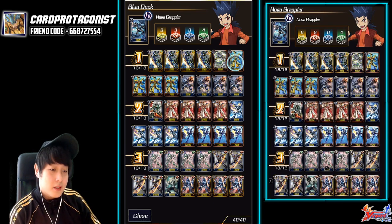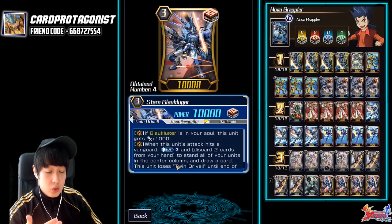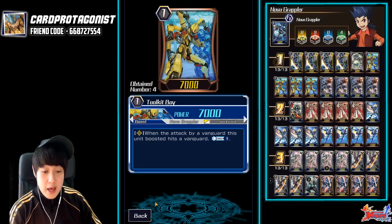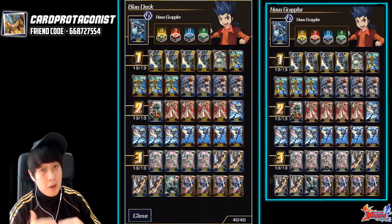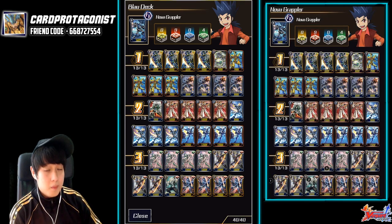One of the MVPs in this deck is definitely the toolkit boy. Whenever you boost your Stern Blau Vanguard and it hits, you'll be counter blasting 2. So the toolkit boy helps reduce the cost — it's really good because Blau re-stands both units, so toolkit boy will re-stand again and you basically make the cost counter blast 1 instead of counter blast 2. Really really good. As an MVP you gotta play 4 of him, and fortunately this is a common so it's very easy to craft.